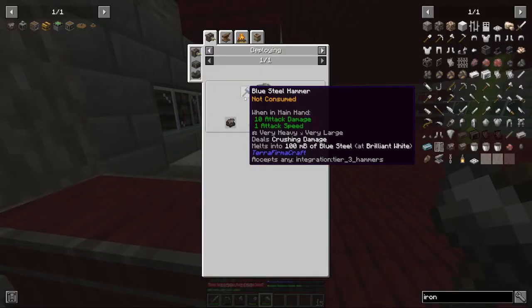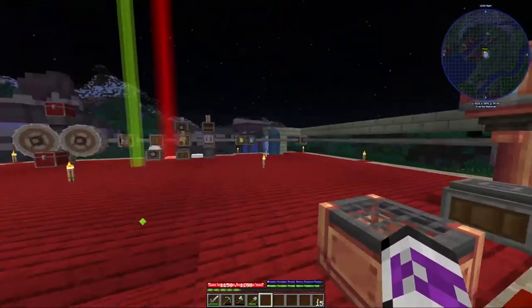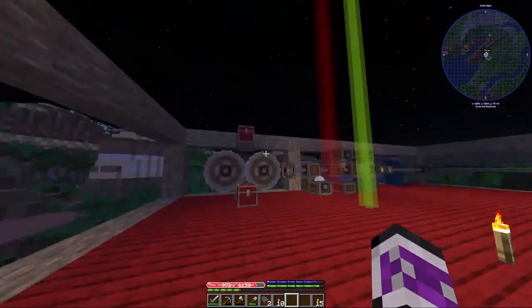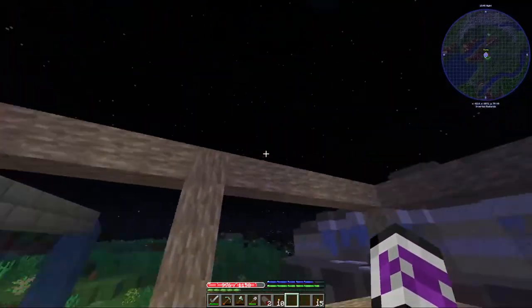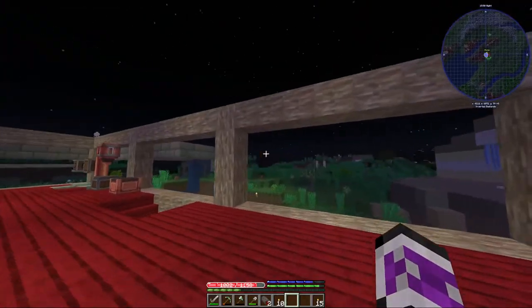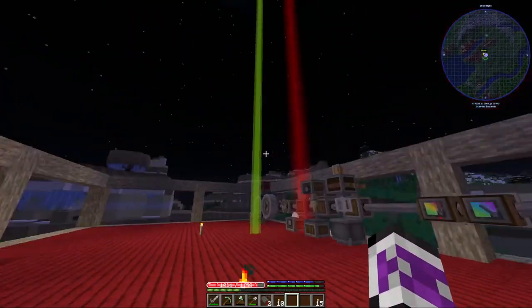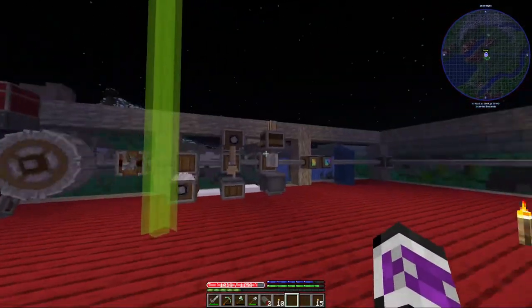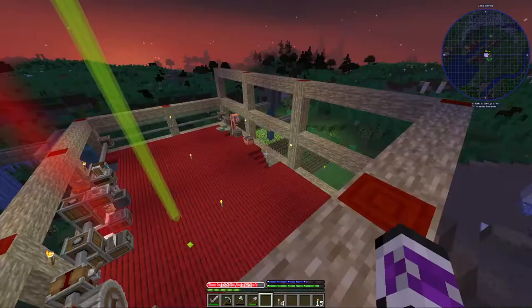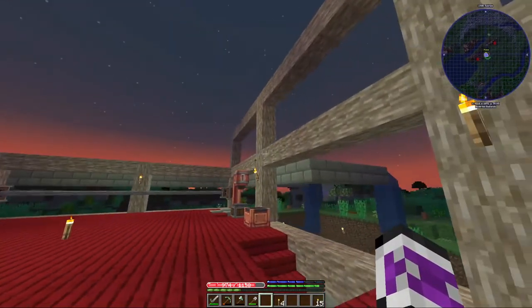I'm using everything I've got left in this bloomery. I think this time around I'll try using the deploying strategy to refine it. While I wait, maybe I can build more of upstairs. Honestly, it does look a lot better up here now that I've got all of these logs in place. And I kind of like that I can see through the walls this much. Maybe I want to make this bigger — more open. And I do have more logs.